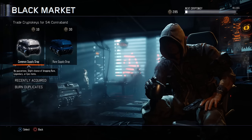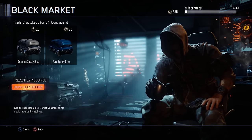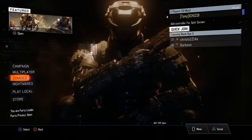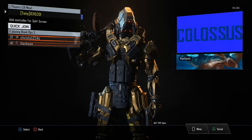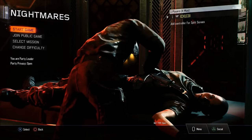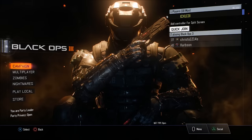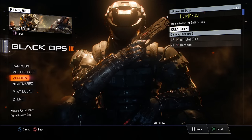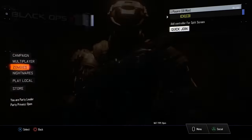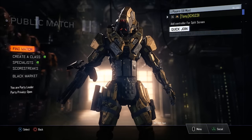I'm going to be opening about 28. They've done some updates — you know, quick join so you can just join your friends. They've added Nightmares, which I believe is the zombie campaign. If you'd like to see that, comment down below. It is co-op so I could possibly do it with my friends. Anyway, let's get right into the supply drop opening.